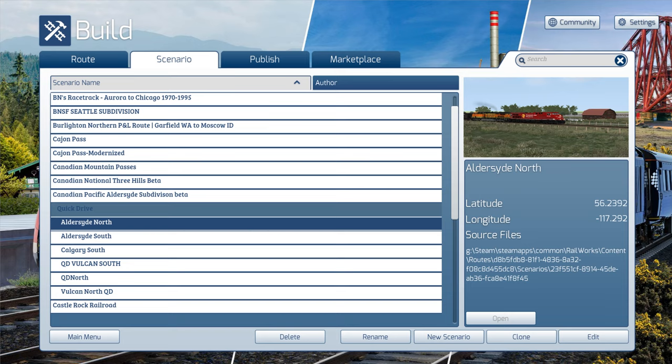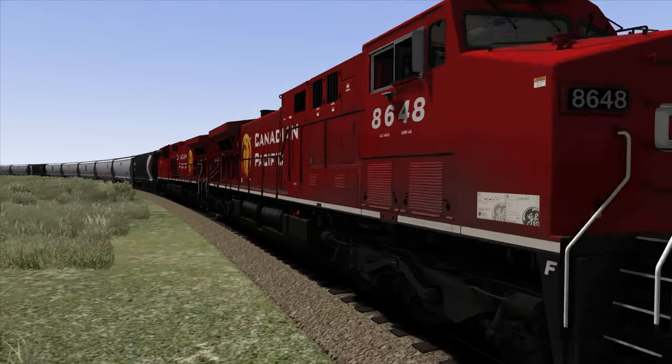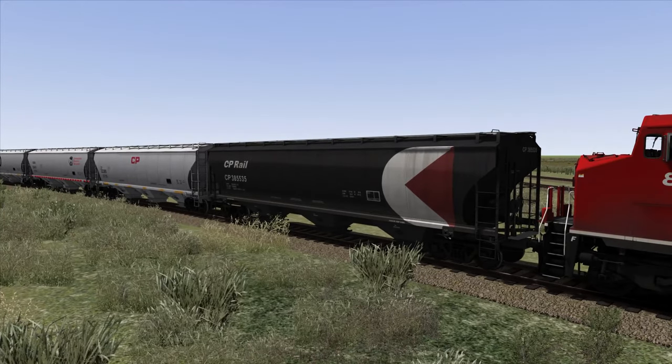We're going to be using Searchlight Simulation CP AC4400CW locomotives today. Let's go ahead and hop out and check out the route. So here we are on the Canadian Pacific Alderside route with our Searchlight Simulations Canadian Pacific AC4400CW locomotives. And if you come over here, we have some brand new grain cars — these are available on Railworks America, and I'll have a link to them in the description.